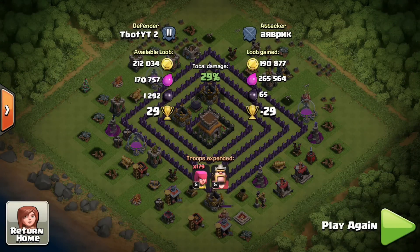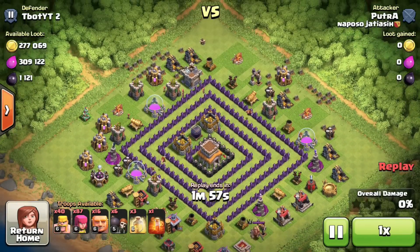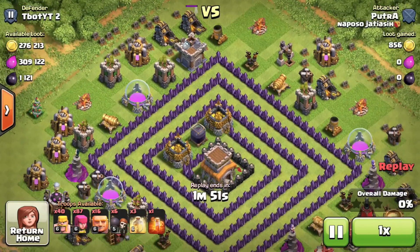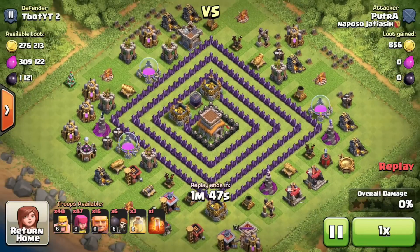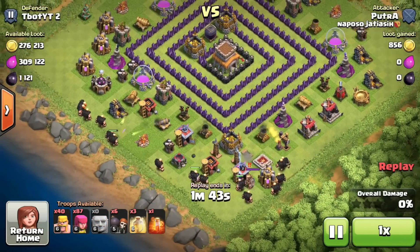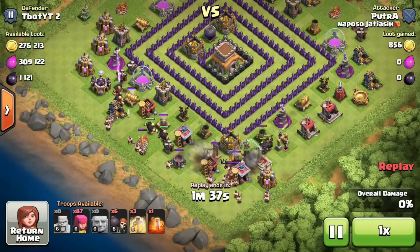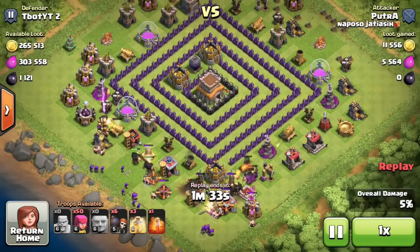Now let's head into the next raid — this is gonna be by Putra. He's attacking with giants, archers, barbarians, and wall breakers, along with three heal spells and one poison spell. He drops one barbarian at the top of the base to check for bombs, then sends the rest of his attack at the bottom with all those giants. Testers get sprung up in the air by spring traps, a giant bomb goes off, and the barbarians are at the back acting as a meat shield — sort of like a barge army composition.